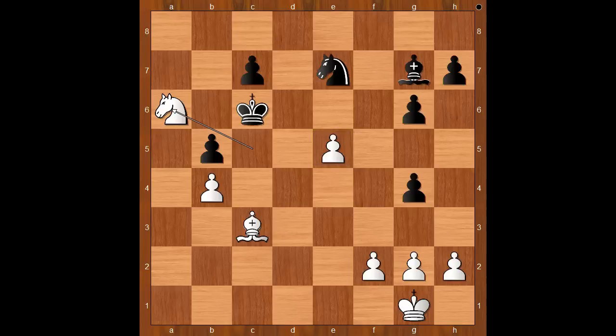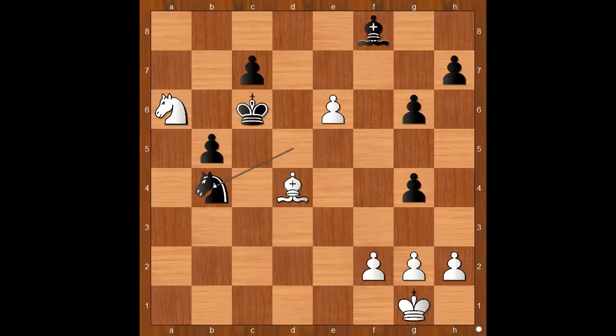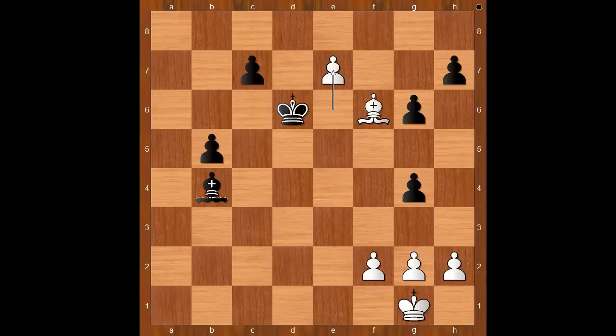The game continued. Knight to d5, attacking the bishop, bishop to d4, bishop to f8, e6, knight takes on b4. Black is a pawn up. White to move. Knight to b8 — if knight takes on b4, bishop takes on b4, bishop to f6, king to d6, e7, king to d7, and the pawn is dead. White would have no hope.